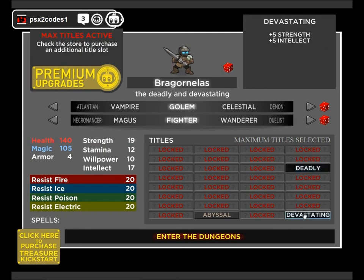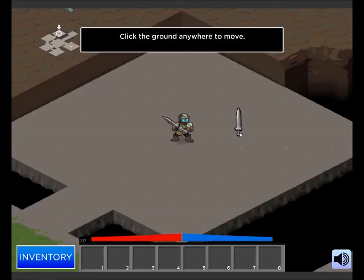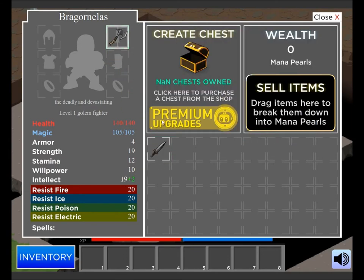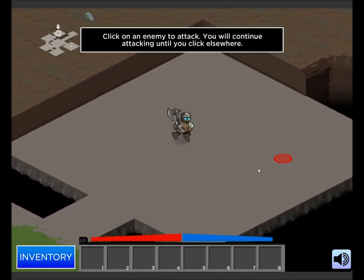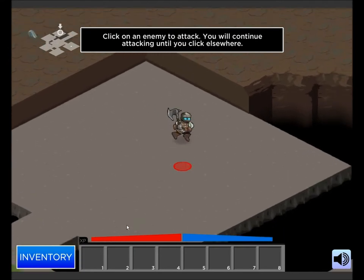I'm going to pick Deadly and Devastating. I'm going to try and be more of a sword-and-such fighter. You can hold down the mouse to move around like this, or you can just point and click.